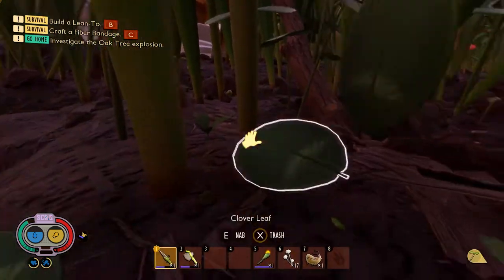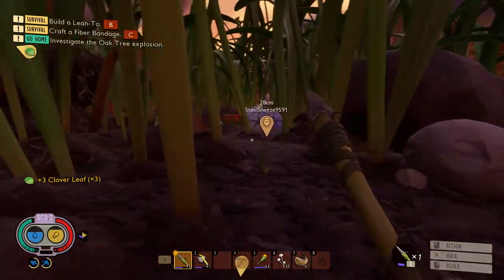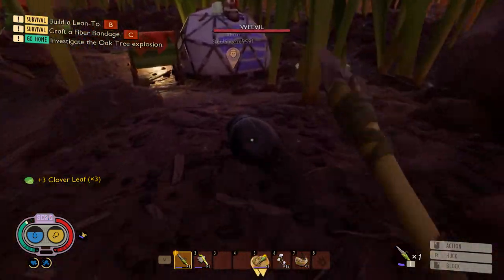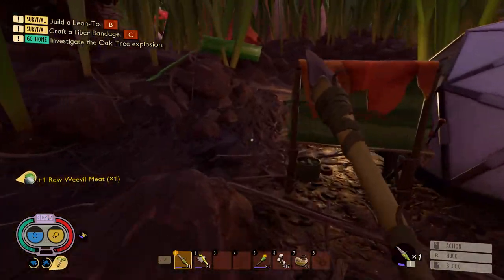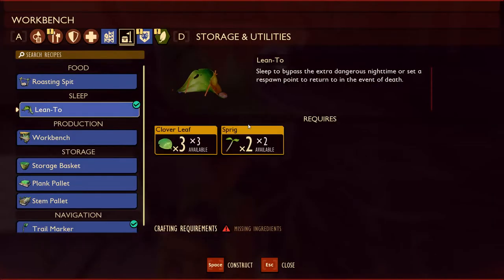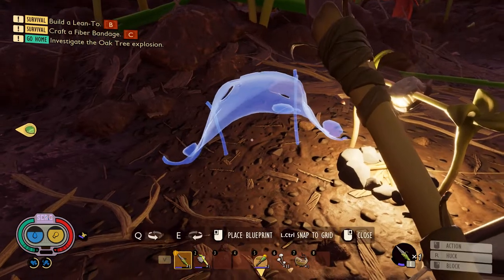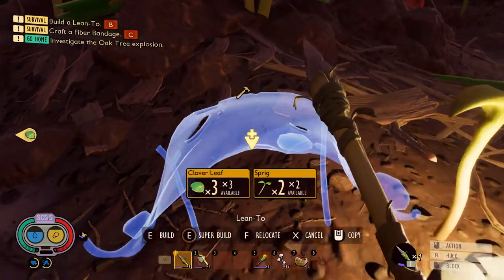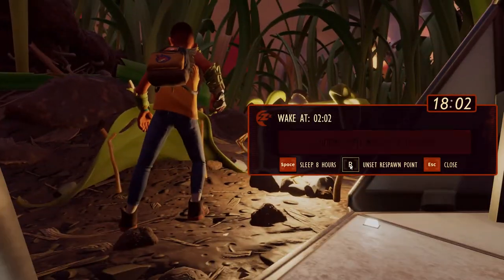Got some clovers. Let's get back to base — weevil, kill him. Got the weevil meat, let's roast that up. Let's make that lean tube, put it right there. There we go — let's set the spawn point.